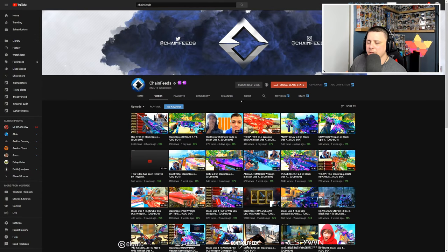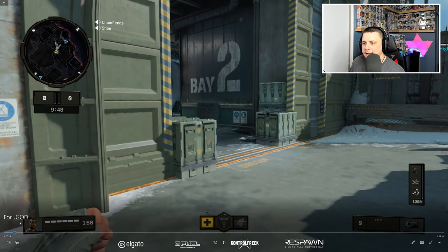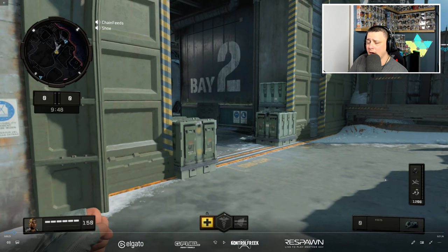Let's get into the breakdown. First, this is Chain Feeds — who he is as a YouTuber. He has 242,000 subscribers, almost at that quarter million mark. What he uploads is high-octane, fast-paced gameplay, and pretty much every video has some kind of nuclear — sometimes multiple nuclears in one video. His score per minute is through the roof at around 4.58 EKIA, weekly at 5.47, and almost 700 score per minute. The number one thing he does is play with only lethal streaks.